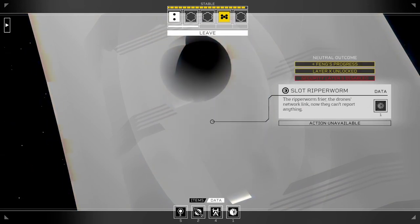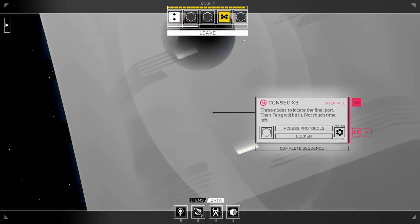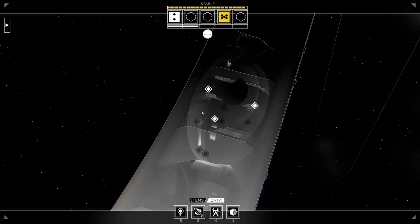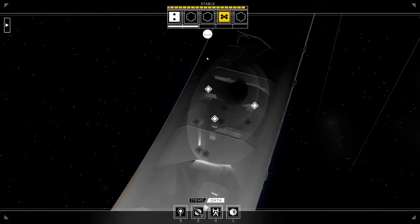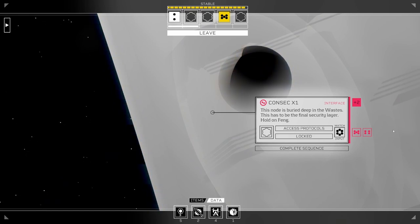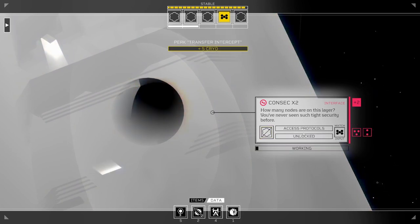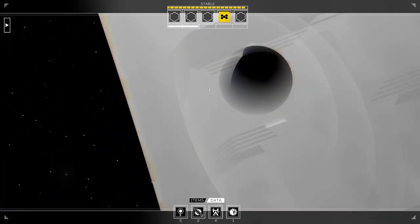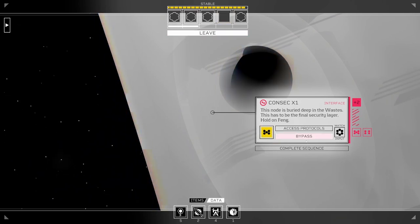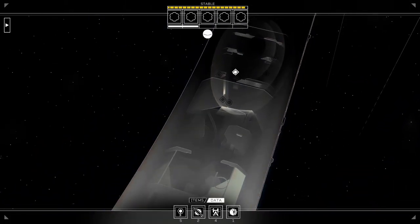Basically no strategy involved in this game, and the one time I could have applied some, I didn't. We have three Consecs now - three nodes to locate the final port, then Feng will be in. Not much time left, but I'm pretty sure the game intends for this to take several cycles. We can use a 5 on one and a 2 on another. We used all of our dice on this mission.